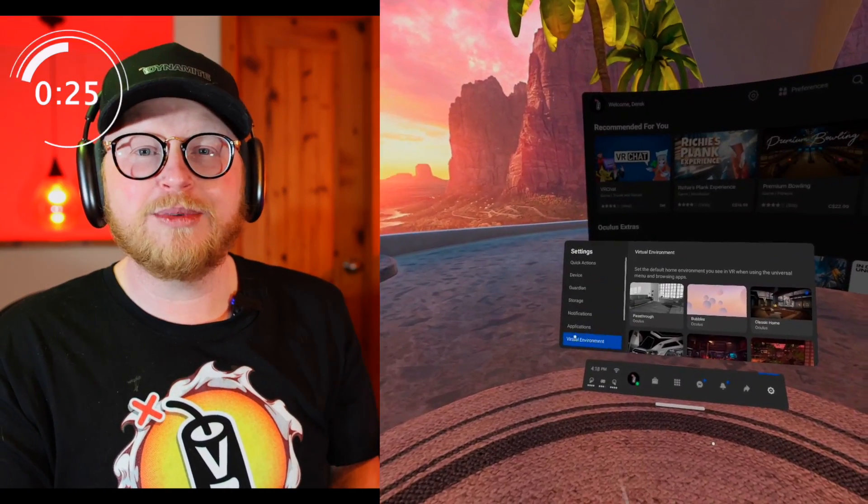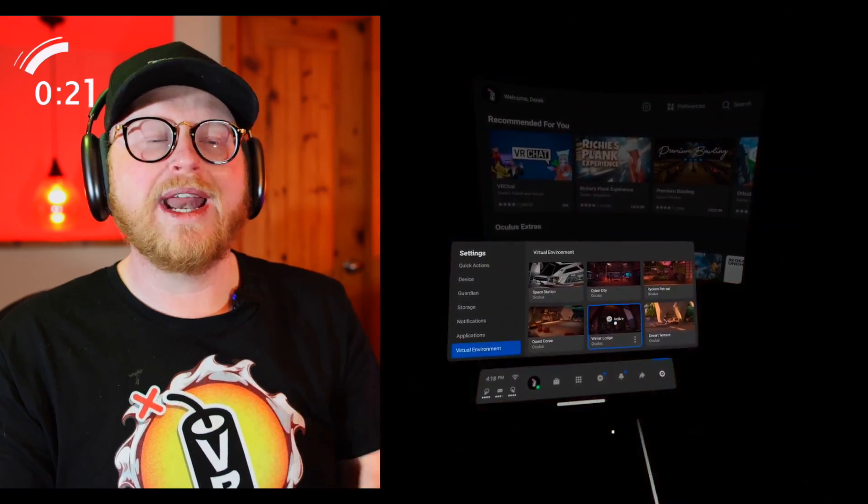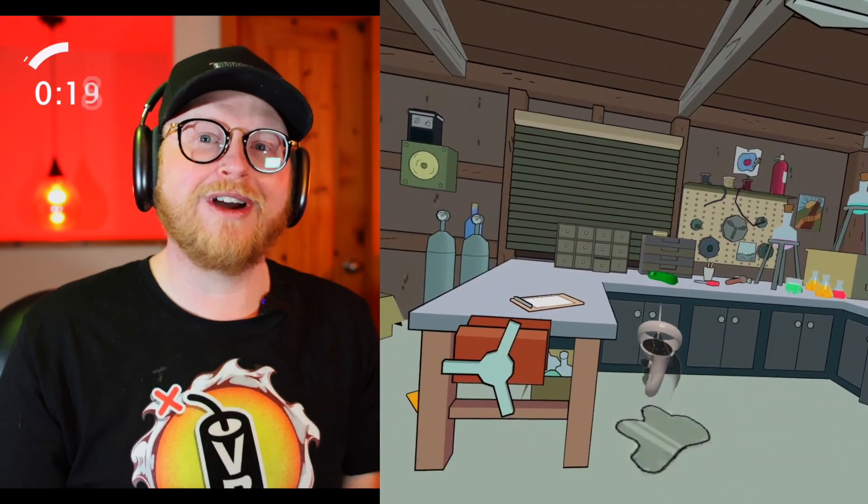I've loaded up all the ones I really wanted to. Now you can unplug from the computer, put on your headset, go into settings, go into home environment, select the one you want, and voila — you've been transported into a brand new home environment.